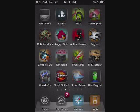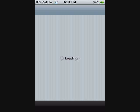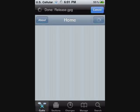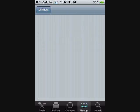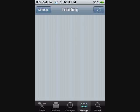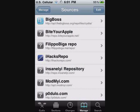I'm going to show you how to get it. You have to have a jailbroken iDevice to do this — I should have said that at the beginning. Go to Cydia, let it load. Go to Manage, then go to Sources, and hit Edit.